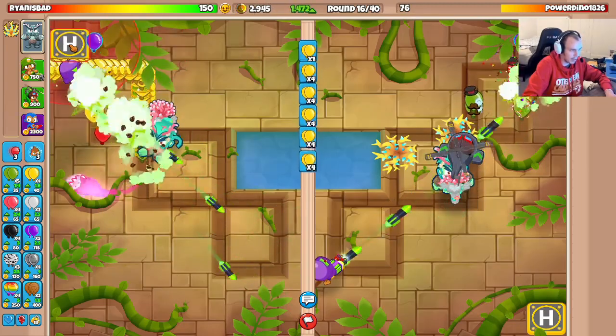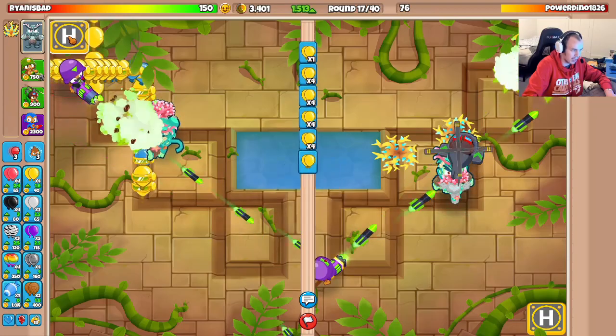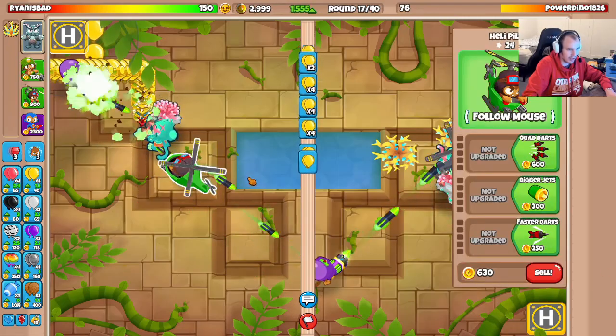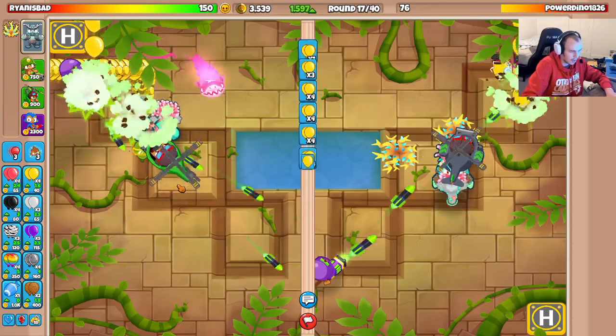I'm probably going to go for my heli - can I fit one up here? I can! I'm probably going to place you up here - that'd actually be pretty cool. It's hidden up here in the top with the jungle vines. If he does send me a big moab rush, I can just upgrade this to a moab shove. And then if he doesn't, I'll just upgrade it to a heli farm later in the game.